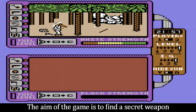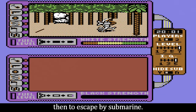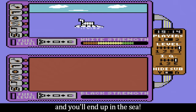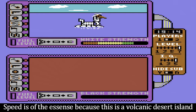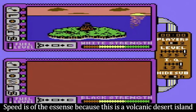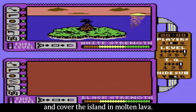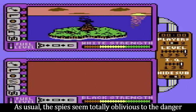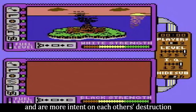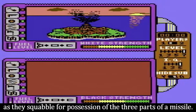The aim of the game is to find a secret weapon hidden on the island, then to escape by submarine. Stray too far through the scrolling scenery and you'll end up in the sea. Speed is of the essence, because this is a volcanic desert island and the volcano is due to erupt and cover the island in molten lava. As usual, the spies seem totally oblivious to the danger and are more intent on each other's destruction, as they squabble for possession of the three parts of a missile.